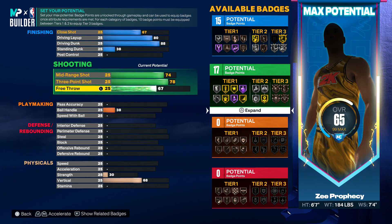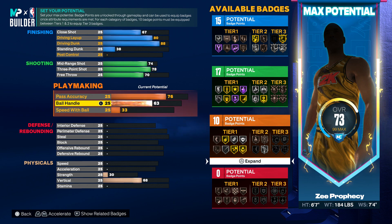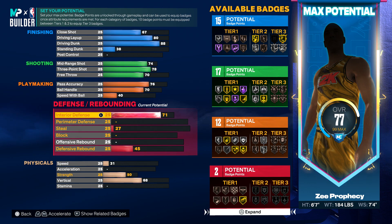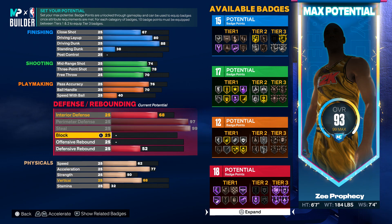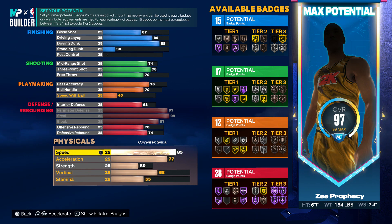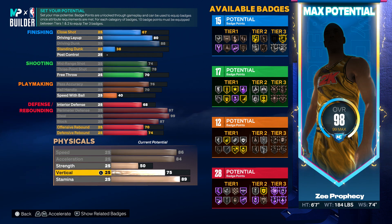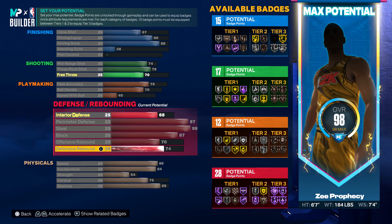If you go above 79 on three-point it'll give you like an inside-out scorer name, so we want to avoid that. Pass accuracy 76, ball handle you can take up to 70. Interior defense you have to leave at 68 — if you take it higher than 68 it'll give you a two-way interior finisher or hybrid defender. Perimeter defense 97, steal 99, block 87, offensive rebound 70, defensive rebound 74, speed 86, acceleration 84, max that out, vertical 75, stamina 89.